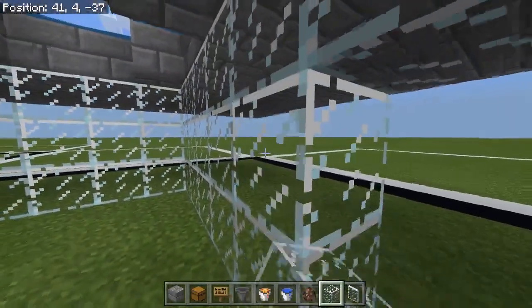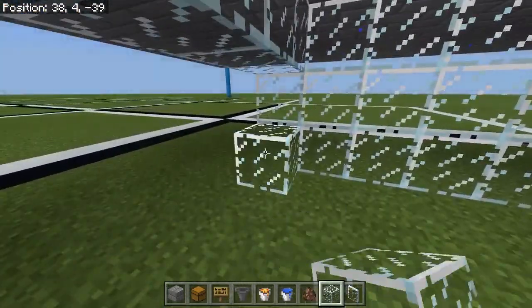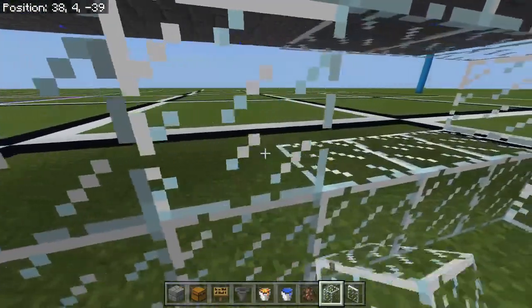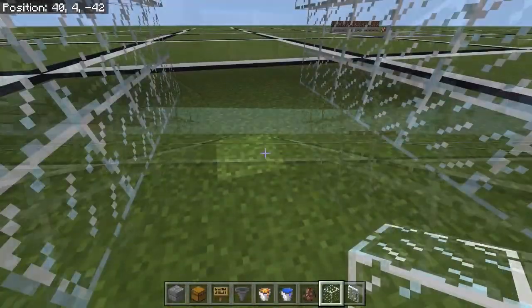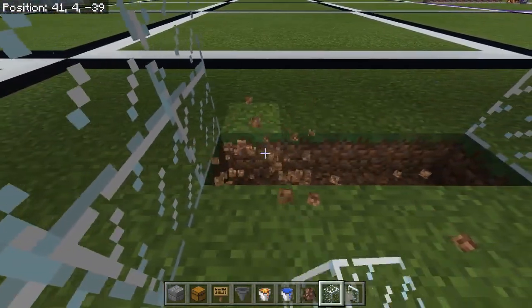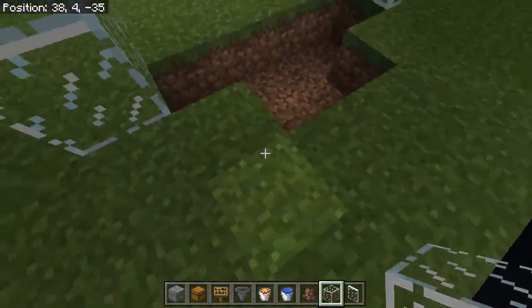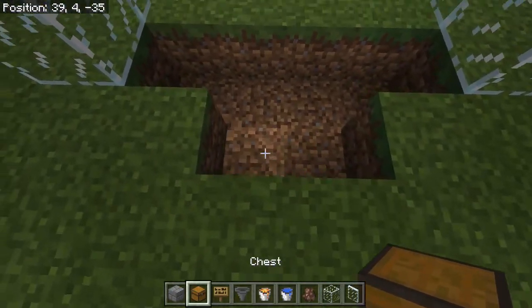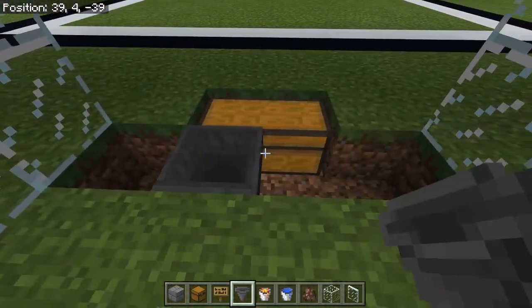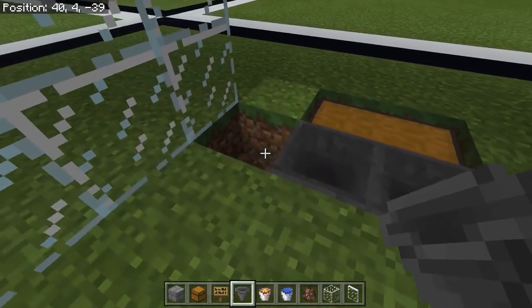Then you can bring these down to the floor. With these edges you want to bring them one short, and then across the front level with the end piece of glass, and break out the dirt. Then do two more like that so it's almost like a T-shape. Place your chest in there, and then two hoppers going into the chest and then a hopper either side going into the other hoppers.